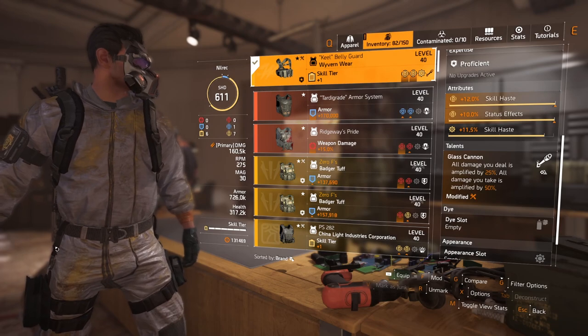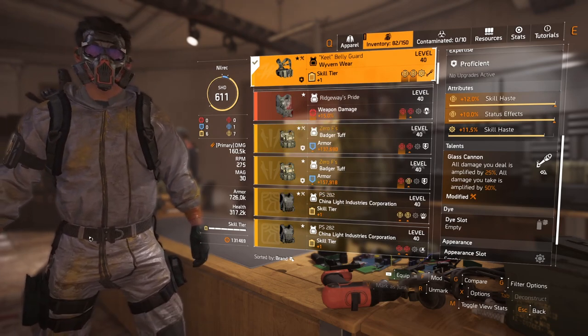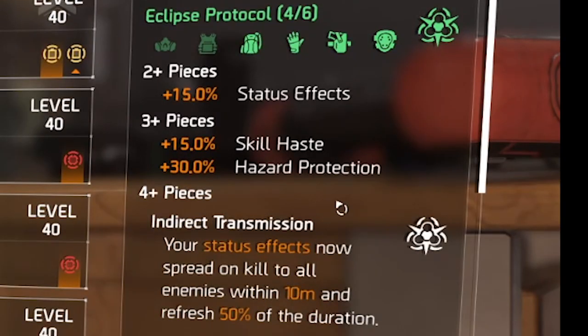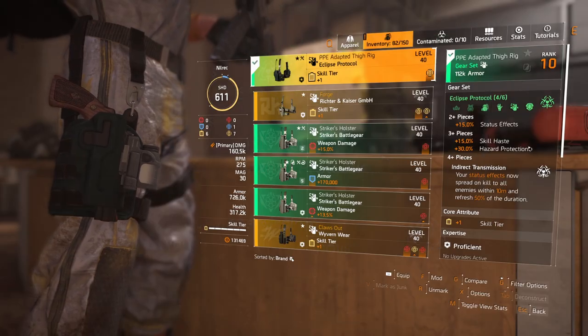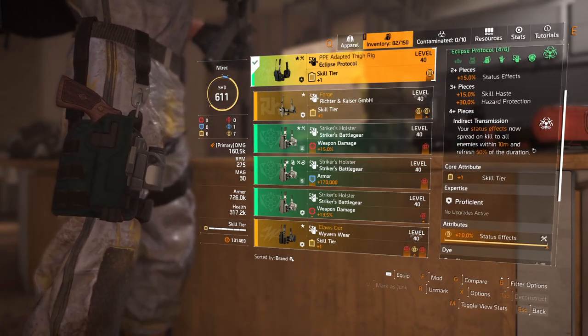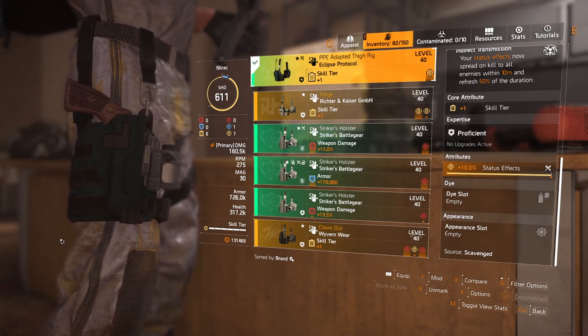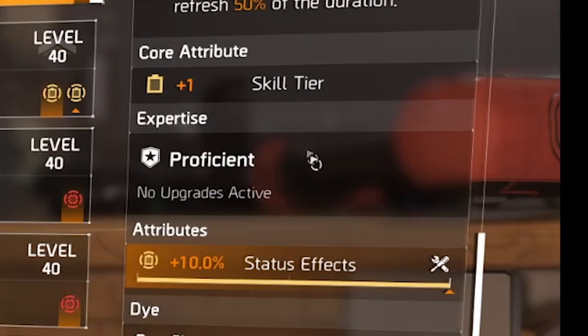For the holster I'm using four-piece Eclipse Protocol. Two pieces gives 15 percent status effects, three pieces gives skill haste and hazard protection, and four pieces gives the talent Indirect Transmission: your status effects spread on kill to all enemies within 10 meters and refresh 50 percent of the duration. The stats you want are plus one skill tier and 10 percent status effects.